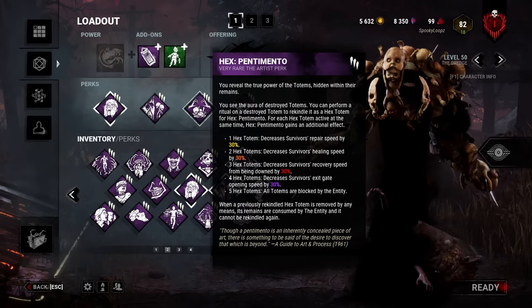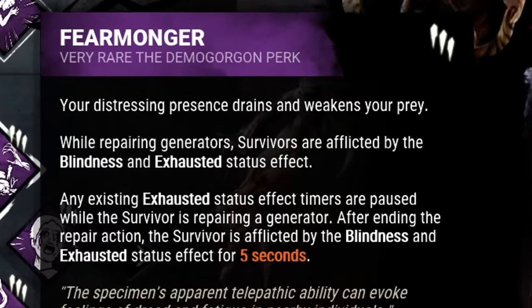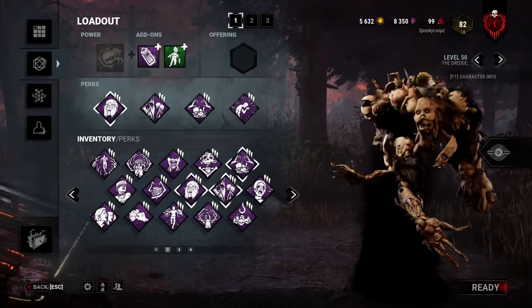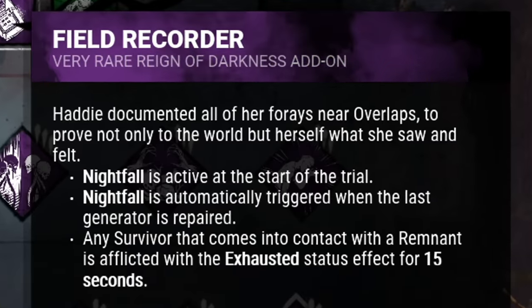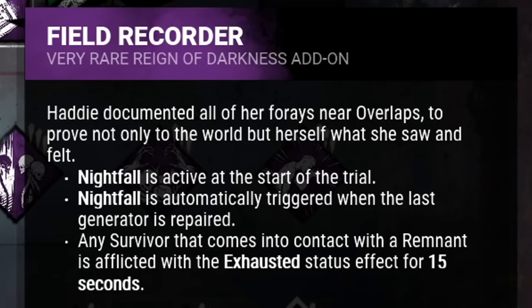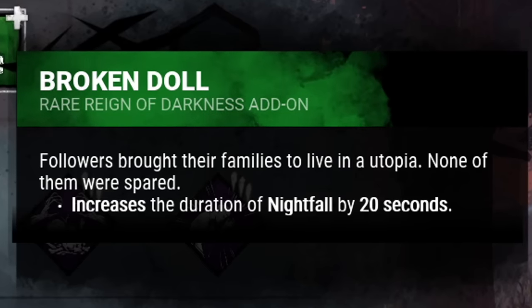The fifth Pentimento stack is practically Order 66. My last perk is Fearmonger — while survivors are working on a generator they become blind and exhausted. My add-ons also play a huge role: I'm running Field Recorder, which activates Nightfall at the start of the trial and triggers again when the last generator is powered on.